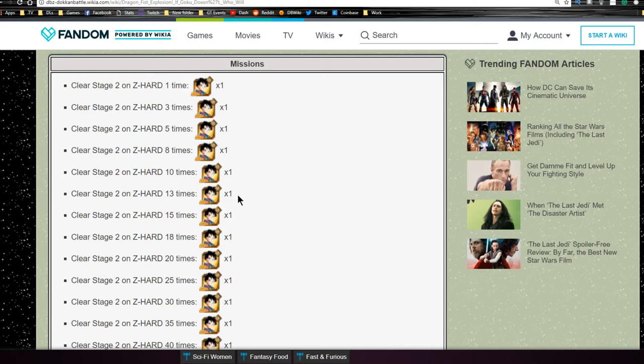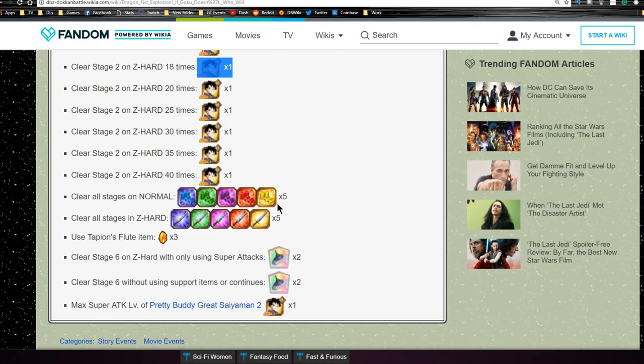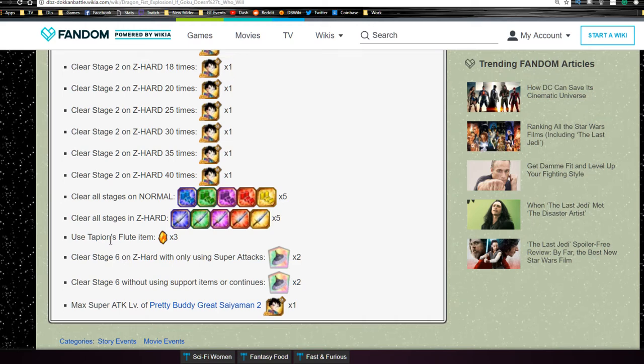So 13 of them for all four dupe pads. I recommend doing it - go ahead and grind it out because it's going to be worth it. You don't have to feed any dupe system into her at all. If anything, maybe the bottom left dupe pad to give her some defensive value. Outside of that, I don't really recommend it. She's not going to be a hard hitter; she's meant for defensive purposes. Clearing all stages on normal nets you all the training items, and clearing all on Z-Hard gets you all the Z-Swords. Using the Tapion Flute item in battle is going to get you three Dragonstones. Clear Stage 6 on Z-Hard only using Super Attacks gives you two Tapion Flutes. Stage 6 without support items or Continues also gives you two Tapion Flutes. And maxing Super Attack level on Great Saiyaman 2 - if you get her to Super Attack 10, you get the last one needed. I highly recommend doing it for the Videl.